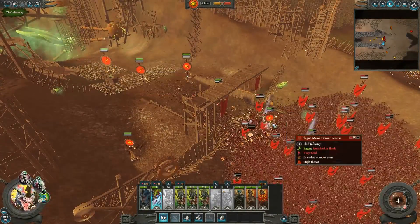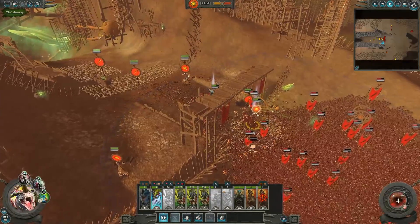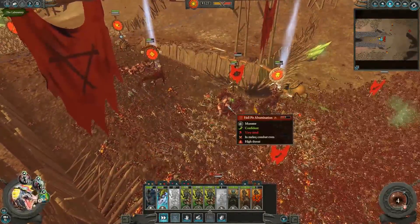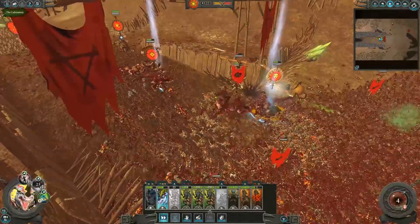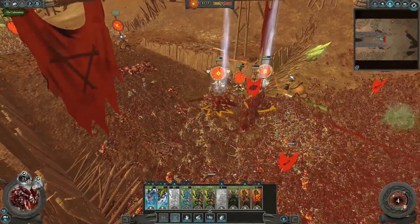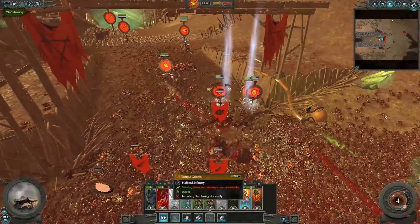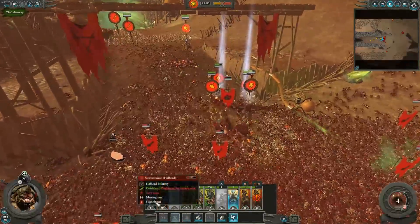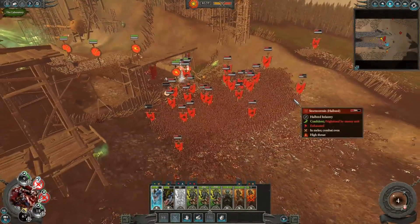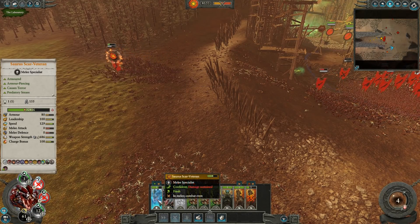Do I make my stand here or allow them in? I think we retreat back. I really want to kill this Hellpit Abomination - I'm going to commit all of my dudes with the hopes that we won't go into mindless rage. Let's pop all our buffs on our Scar Veteran and we'll just have to hope we can get this Hellpit Abomination - that'll be a big blow to their forces. Bringing in this feral Carnosaur to help out as well.